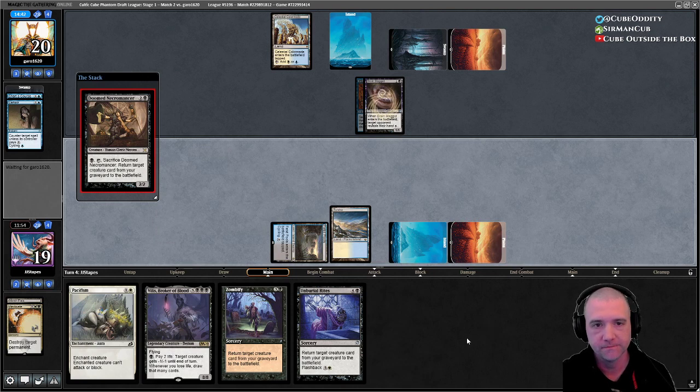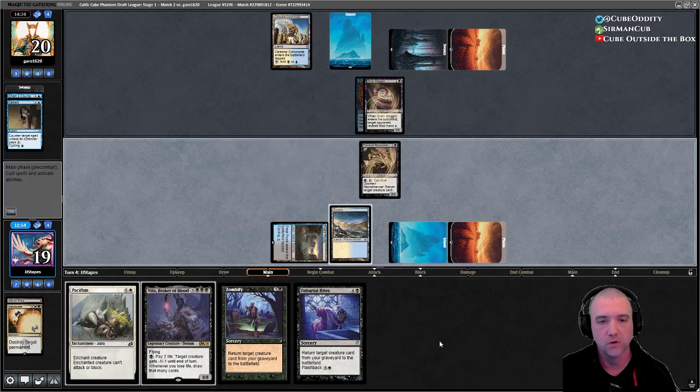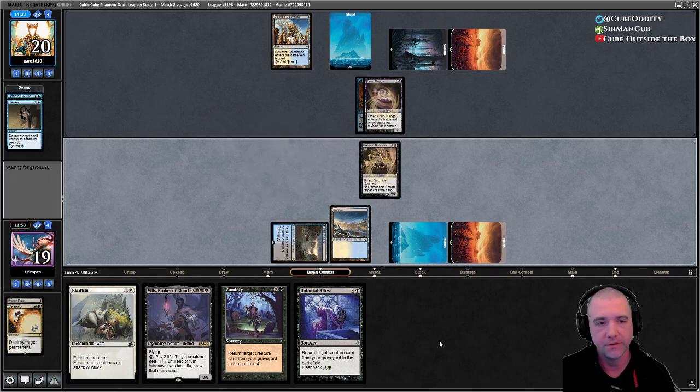Nothing to Zombify. So we play our Necromancer — into a counterspell, Rebuff — that's my guess. Now we just need Chart a Course so we can get Villus into the graveyard where it belongs.